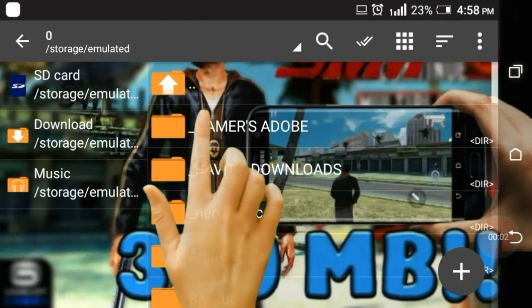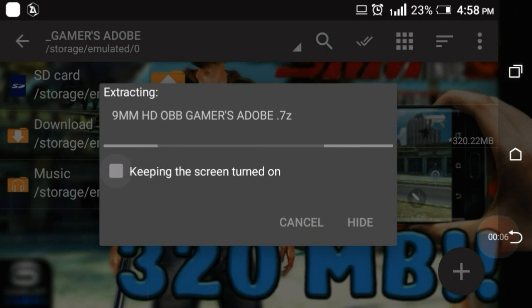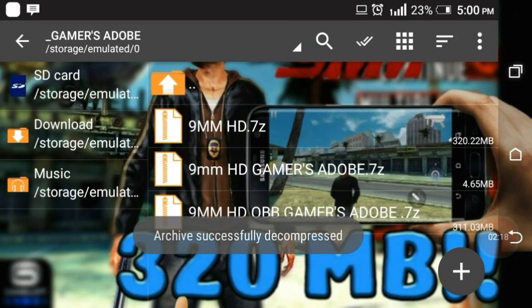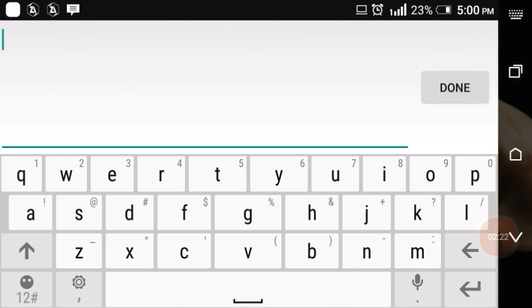So friends, first of all you have to open the ZArchiver app. In the folder you have downloaded it and put it here. Now you have two files, you have to click on it and then you have to extract it.